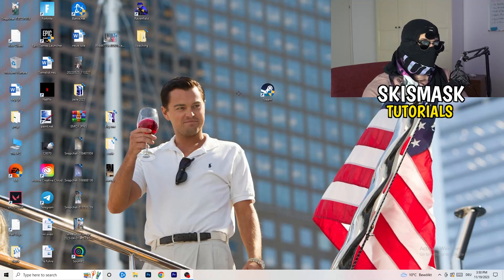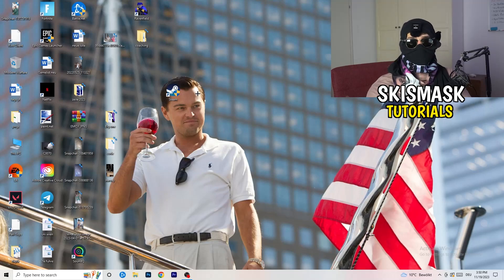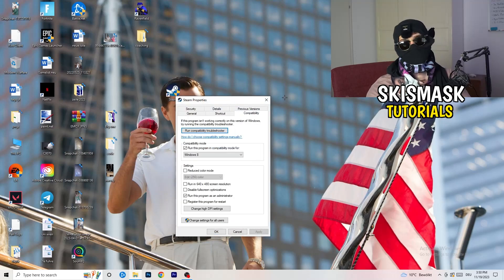Click Apply and OK. Afterwards, restart your PC. You'll see a little administrator symbol on your launcher shortcut, meaning it will always start in administrator mode. This helps with a lot of issues, especially not launching. If it doesn't fix it, take your in-game shortcut on your desktop and do the same thing — right-click, run as administrator, or go to Properties > Compatibility and copy the settings.